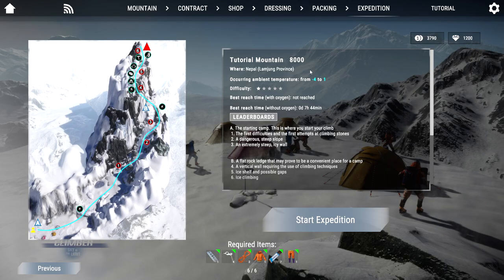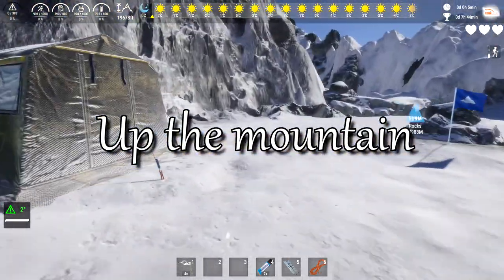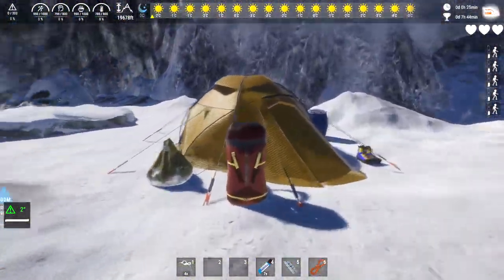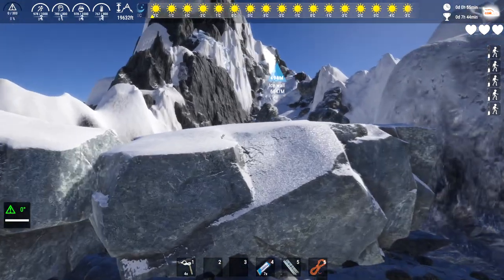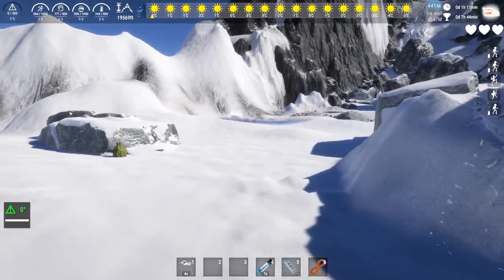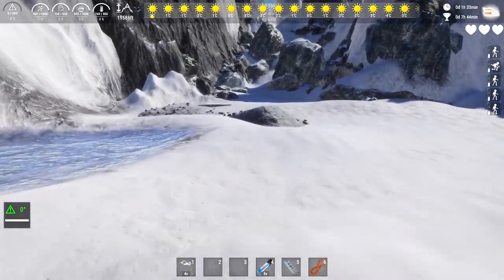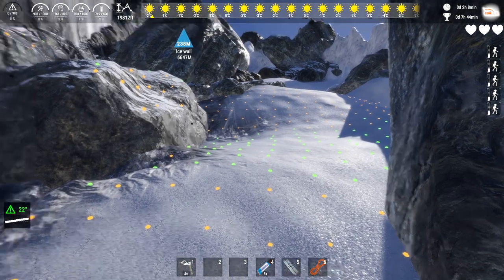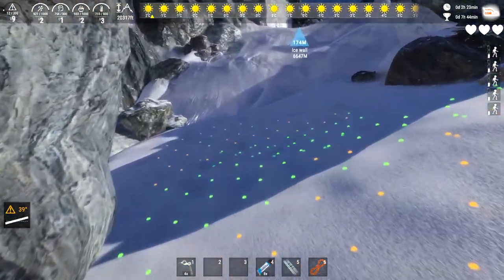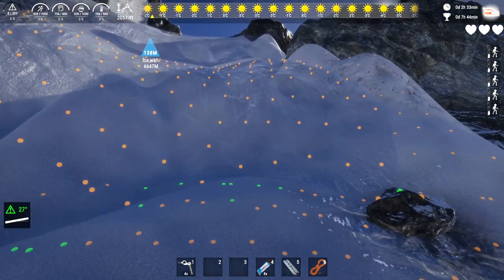One last look at the route — double check you have the equipment to deal with obstacles. You usually start at or near a base camp. Sometimes you can find extra gear, but if you're trying to get a good time it's just not worth it. Small ledges you climb with the jump button. There are times when you might find goods to pick up — here's a free energy bar, typically found at camping locations. You can press Alt on PC to see the slippery spots on steeper terrain. You want to be on the lookout for black dots because you slip if you step on them.